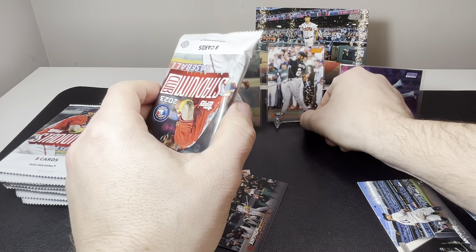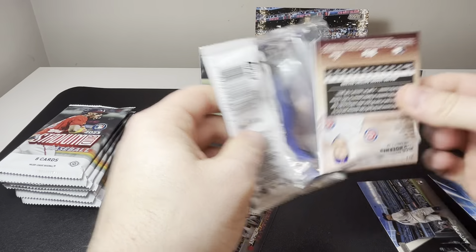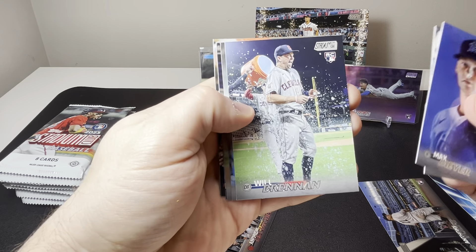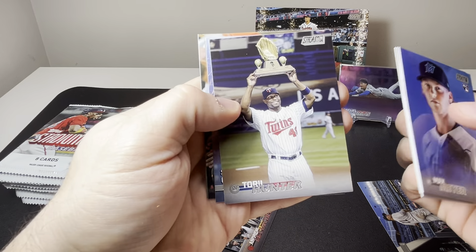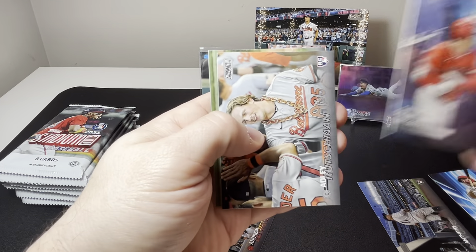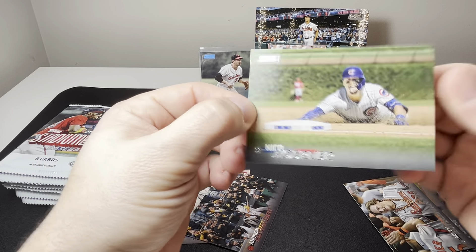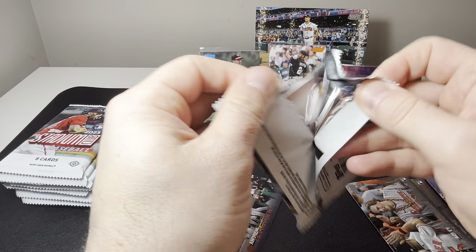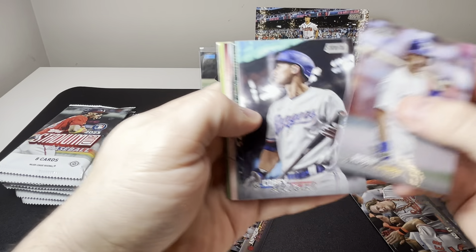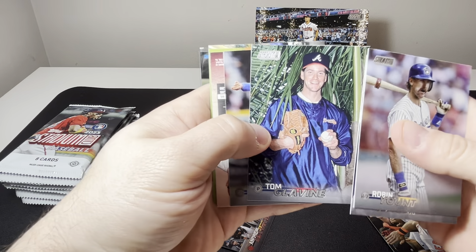All right, so we're still looking for our two autographs. We got Max Meyer rookie base, Ken Griffey Jr., Will Brennan, Kevin Gausman, Torii Hunter, Shohei Ohtani on the Chiefly Fantasy Professionals insert, and then we got Adley Rutschman on the rookie and Nico Hoerner. Starting off with Robin Yount here, we got Corey Seager, Tom Glavine hiding in the trees back there — I liked his last year's photo when he had all the hockey gear on, that was pretty cool.